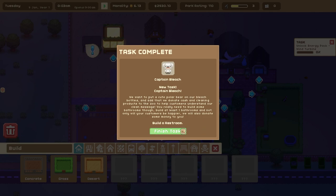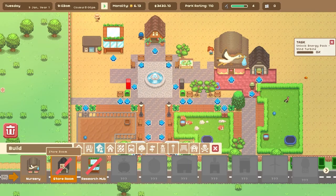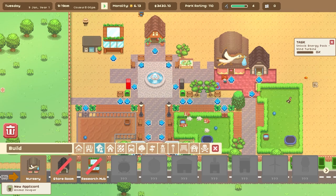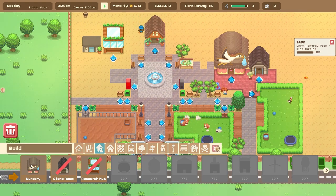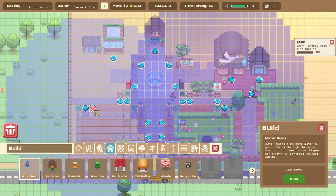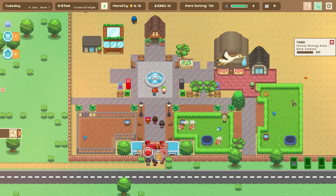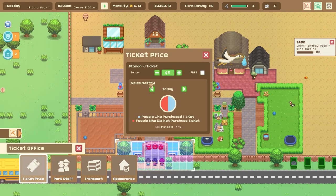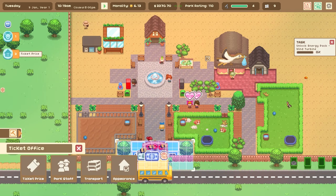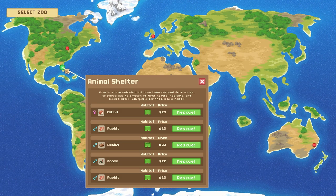Can I not build more than one bathroom? We can't build more than one of this type of item. Let's hide a water pump near that habitat so it'll stop the alerts. Let's lower our ticket prices — it's only five dollars, so let's lower it to four and see if guests get happier, since people seem unhappy about the ticket price. Let's see if we can get any more animals. Another cool color rabbit — and this one too! Let's get this rabbit and put it in the habitat.